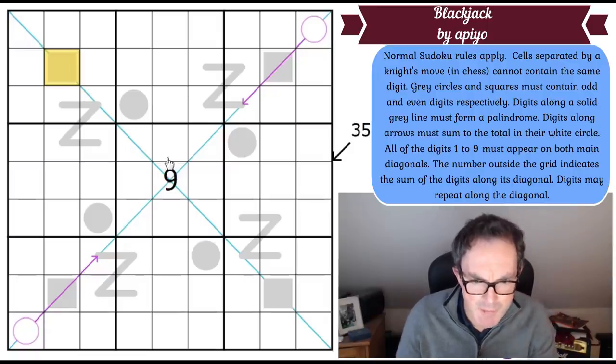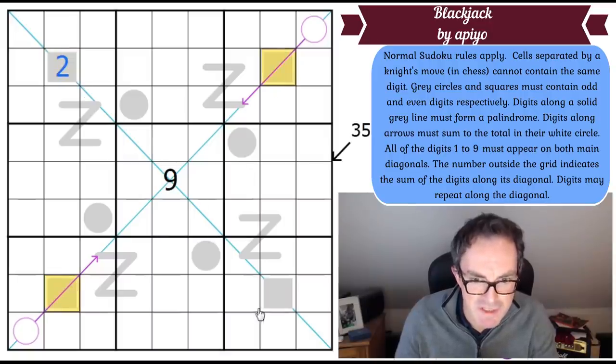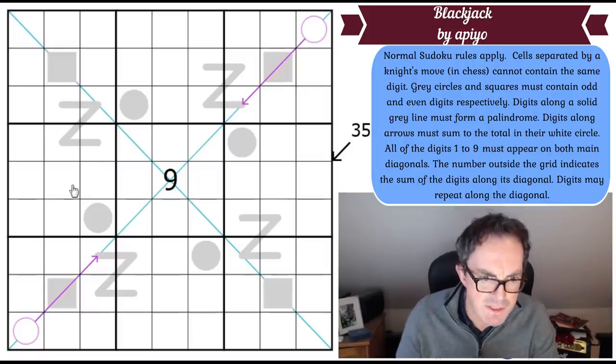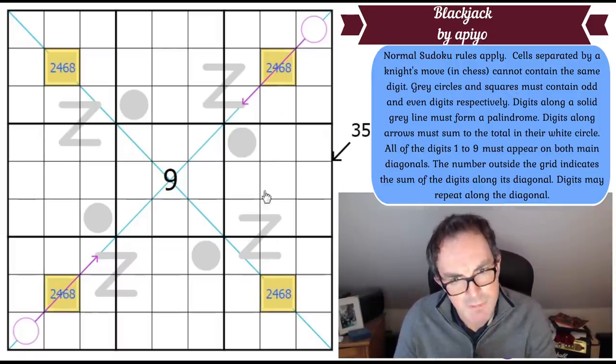There is a modest relationship between the even digits in the puzzle. Imagine this square was a two — none of the other even-circle squares could be two, because they share a row, column, or are connected by the diagonal constraint. So in fact, these even digits are all different.